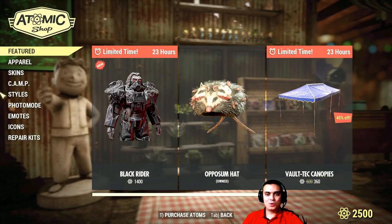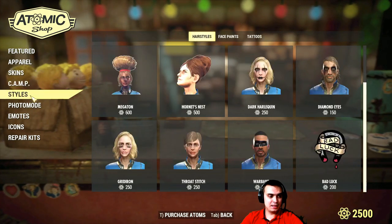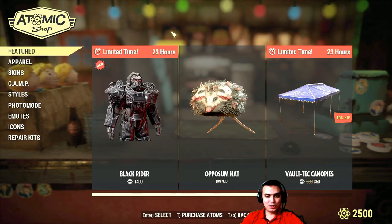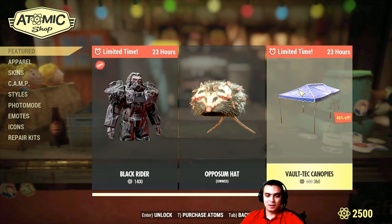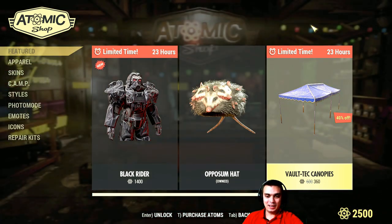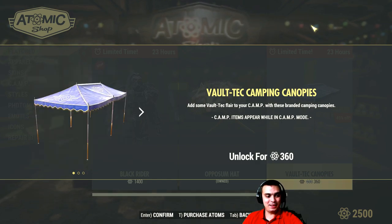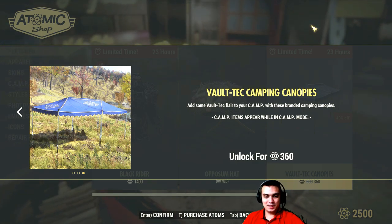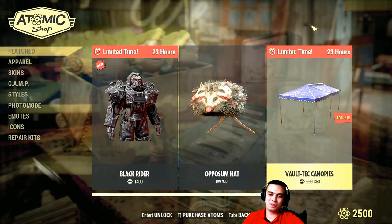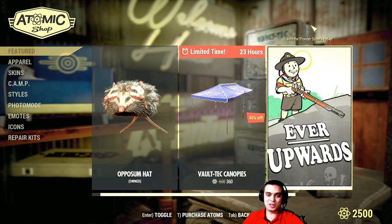Let's take a look at what we have on the menu today. I actually walked through all of the apparel and skins to make sure there's nothing else. But today we have a really cool camp building item that I was actually waiting for to pop with a discount. I like this, and I'm definitely gonna buy it and show it to you at the end of the video. It's 360 atoms — to be honest, it is pricey. Even 360 just for a sort of tent is a pretty good price.